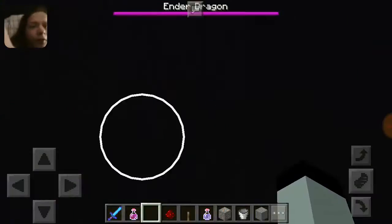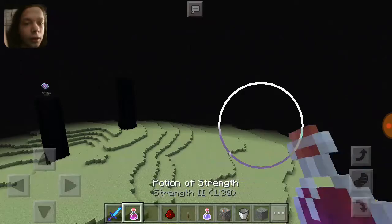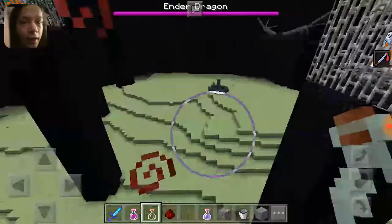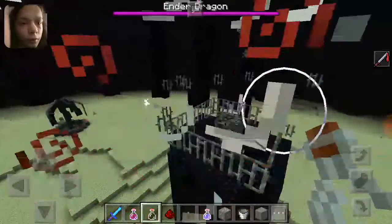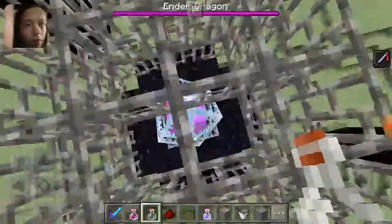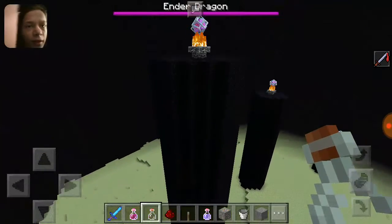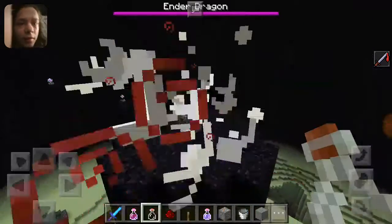I'm in creative mode, I'm just doing this for demonstration purposes, and because I want to test something. So, down strength potion. We run along. Oh, these are in cages, are they? Well, ow — screw you. I don't quite remember these being in cages when I fought the Ender Dragon last time on my computer. And to be completely fair, it's been a while since I fought the Ender Dragon.